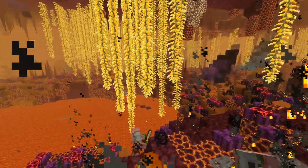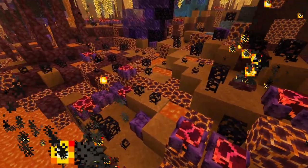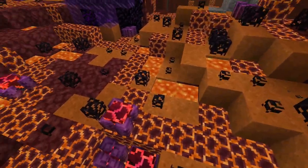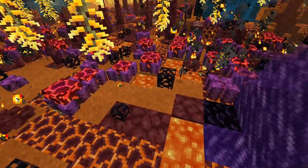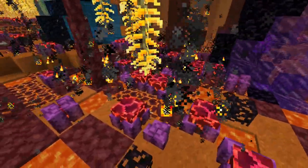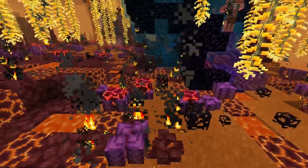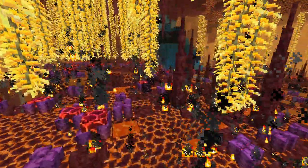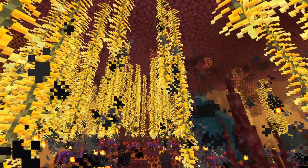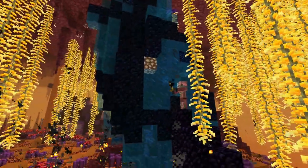The next biome up is another cool one, and it's called the magmalands. This biome has a floor that's completely made of magma blocks and red sand, and a whole bunch of cool plants that grow on top of it, like these black bushes and also these cool magma flowers. There's also tons of these little geysers on the ground which throw lava particles everywhere, making it look a little more lively in here. The ceiling is also covered in the golden glowing vines, and you'll find these awesome obsidian glass structures in here too.